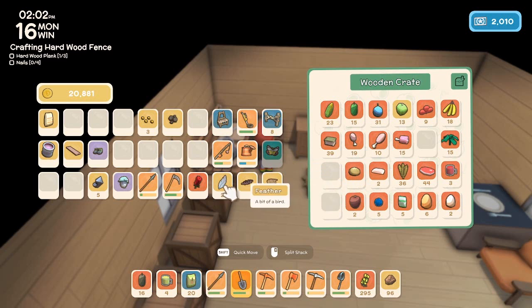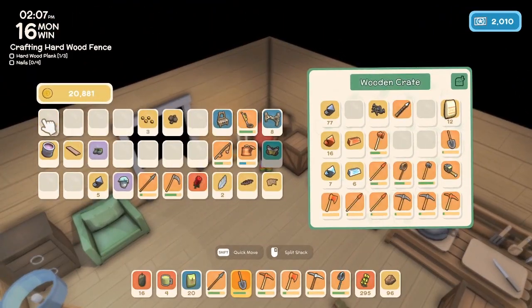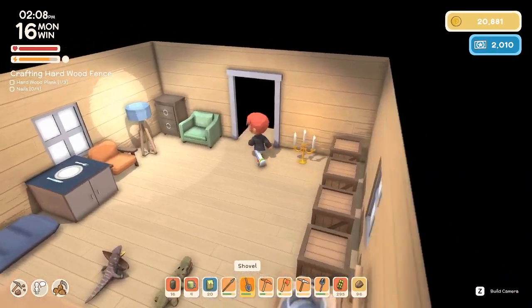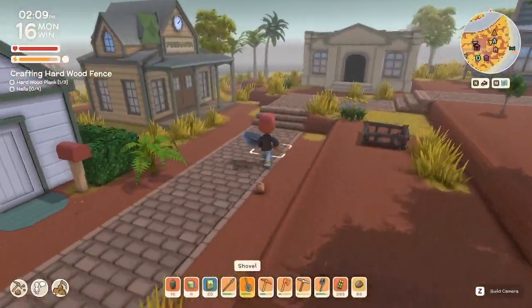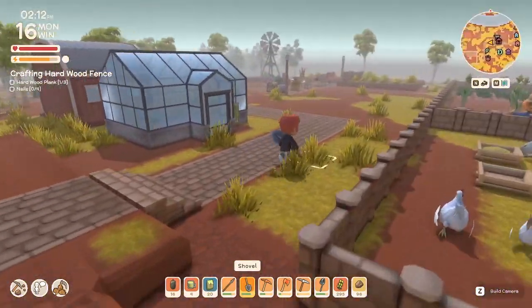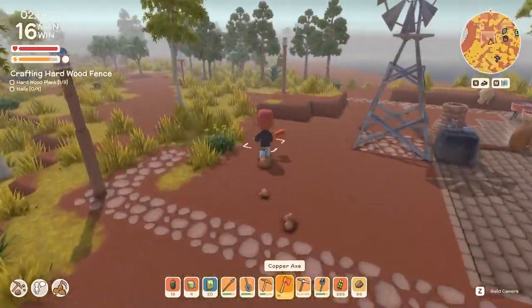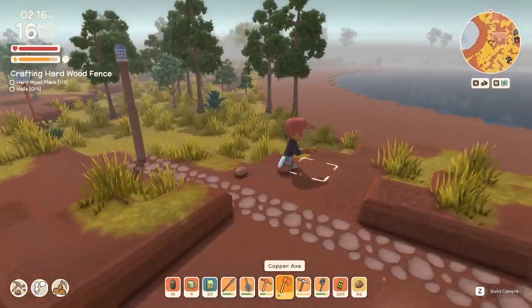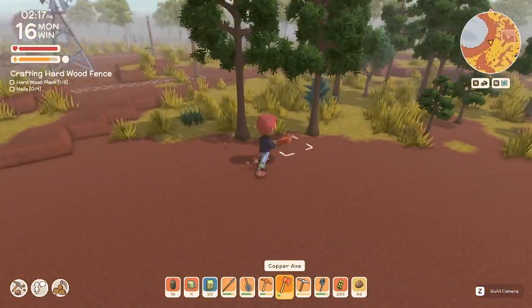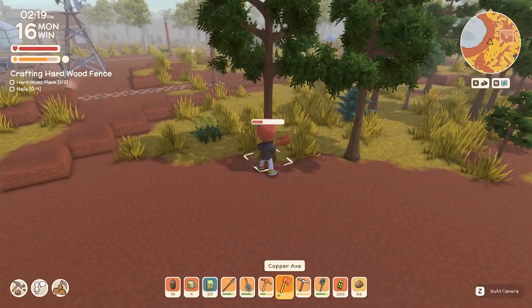I can put the watering can back where it belongs. The bag of cement goes in here. I need to chop down a hardwood tree. This time I can do it in the daylight so I don't get completely lost trying to figure out where they are. Those are the ones I planted yesterday, so I just need one of them today.